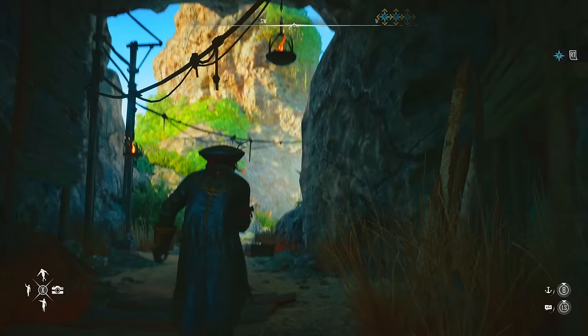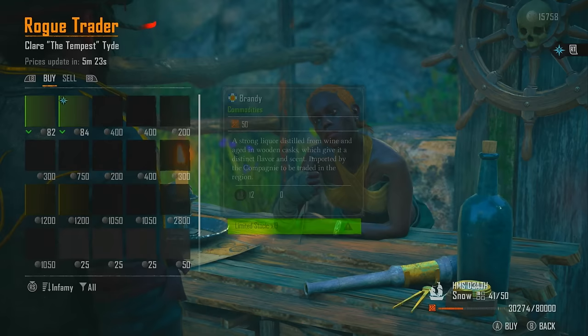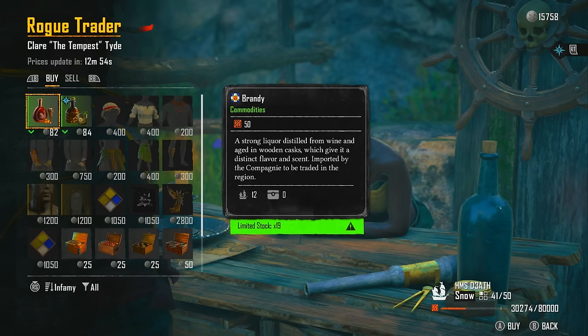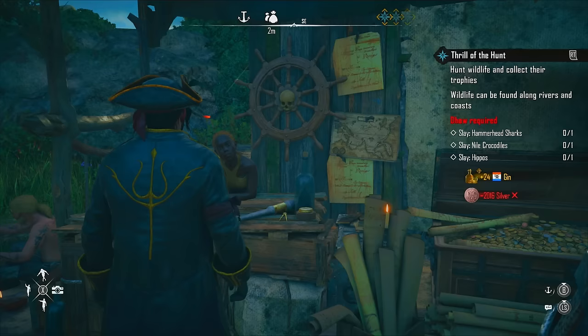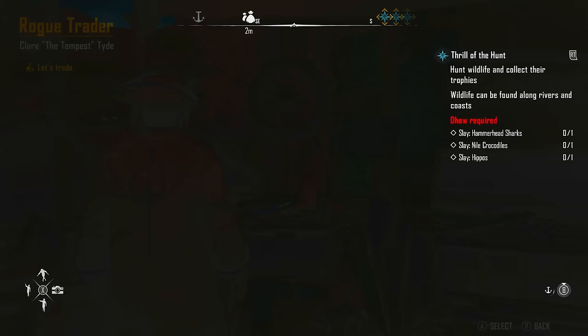Now if we go up to this road trader and talk, you can see they have got brandy for sale — quite a lot of it — and they have got gin for sale, and yet again quite a lot of it. They sell quite a lot of bundles. I can't buy any more because I've just bought out all of the stuff they have. But here's the trick.